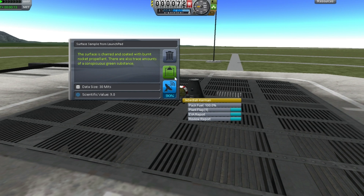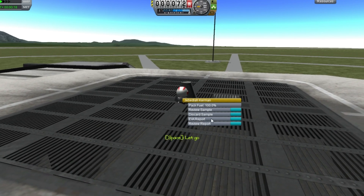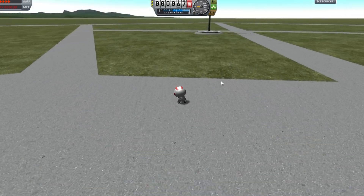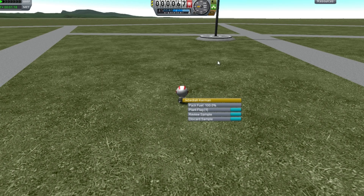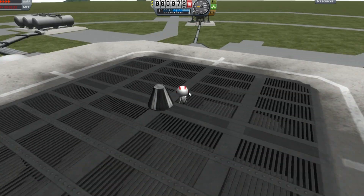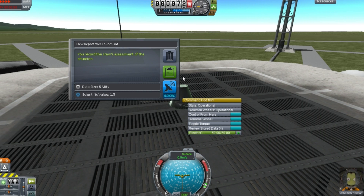When you're given the prompt, hit keep data — and you should do this for all cases throughout the tutorial. Now once this is done, get back into the pod to store the data and hit EVA again. This time, run your Kerbal down the launchpad onto the grass and complete the same two actions. This will register as the Kerbal Space Center instead of the launchpad, so it will give a separate science reward. Once done, return to the command pod and right click on the pod itself to complete a crew report.